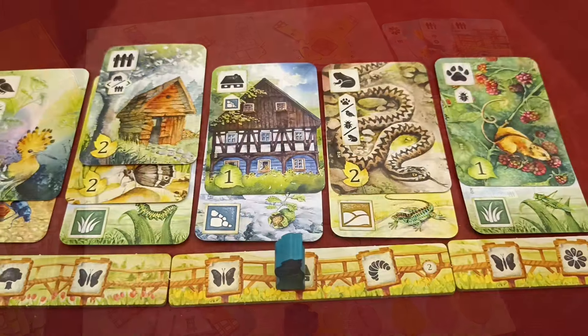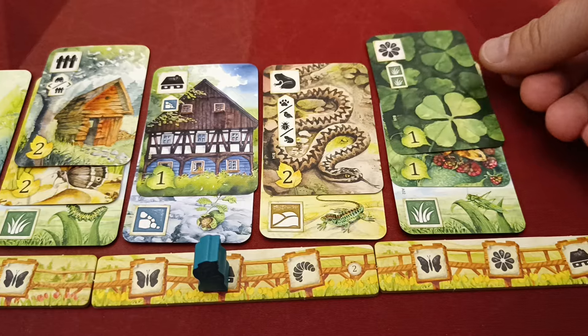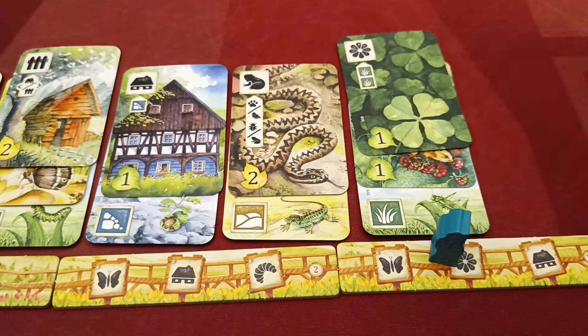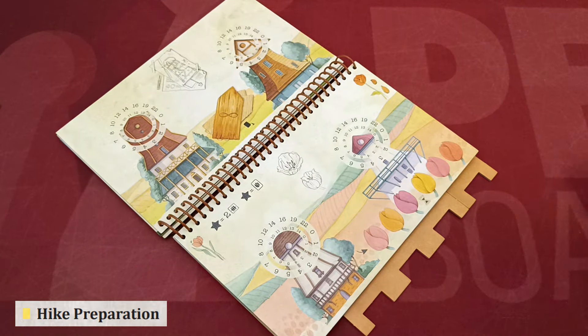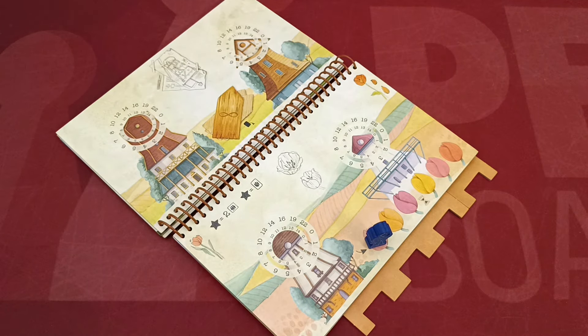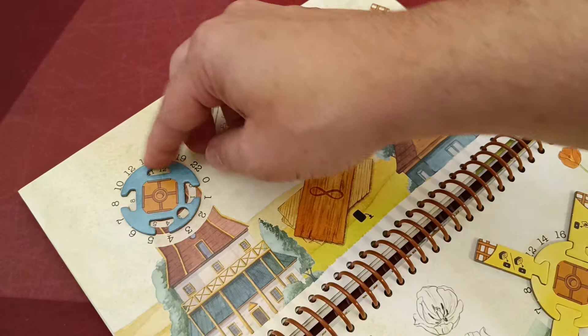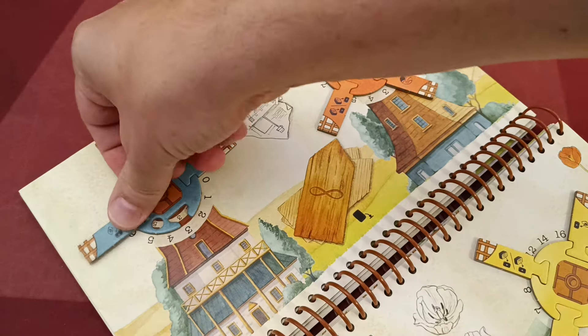Hike Three: Windmills. In this hike, players hike across the tulip fields trying to rotate their windmills to gain victory points and extra bonuses. Open the book to the appropriate page, attach the notches, and place the round marker on the first tulip space. Each player places the windmill disc on their windmill area and attaches the four windmill blades, then rotates the disc so that the zero value is visible through the hole.